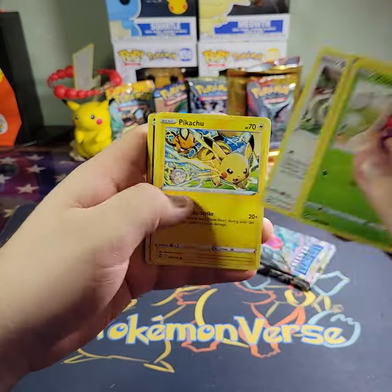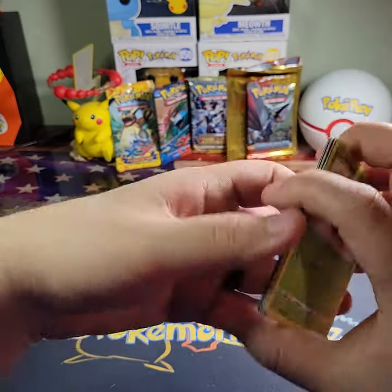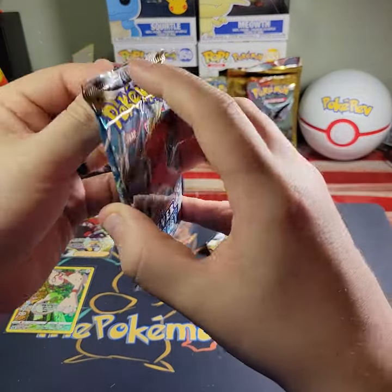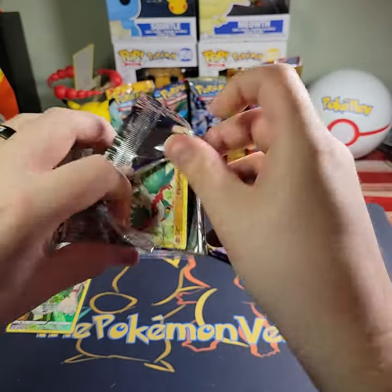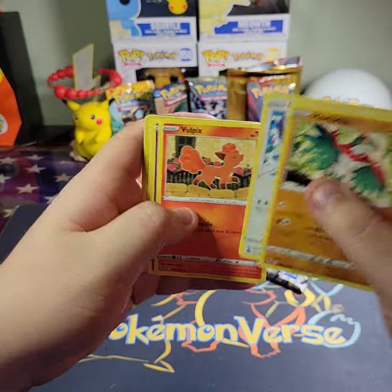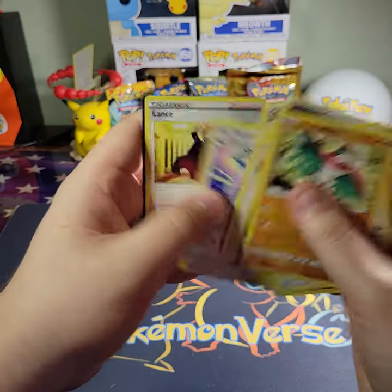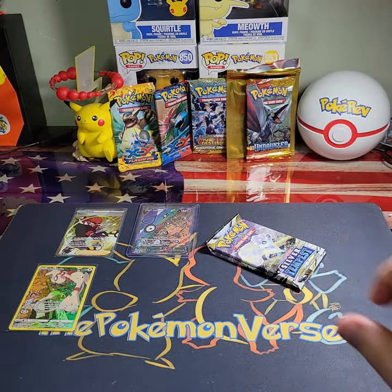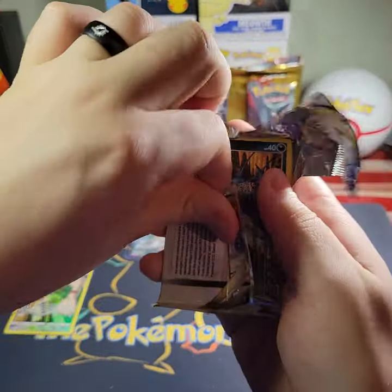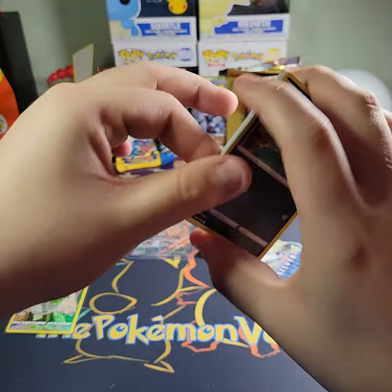I wish it would have been the Lugia, but I'll take the Unown — beggars can't be choosers. Venonat, Rotom, Spinda, Pikachu, Noibat, Chimecho, and a Victini non-holo. Three packs left. Hot Lucha, Rufflet, Vulpix, Drowzee, Growlithe, Ferrothorn, and a Mr. Magius — down to our last two packs of Silver Tempest. Let's see if we can get one more fire pull.